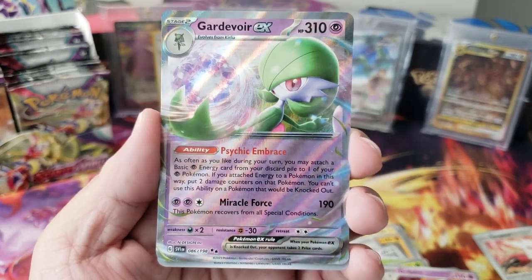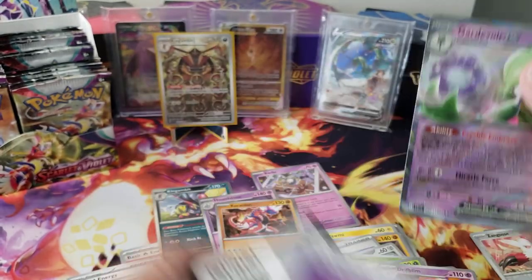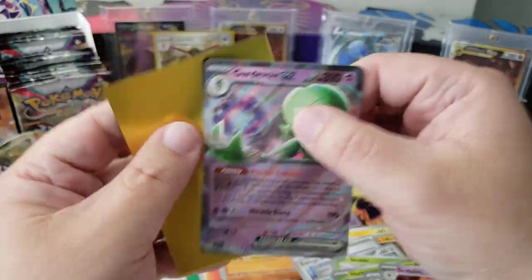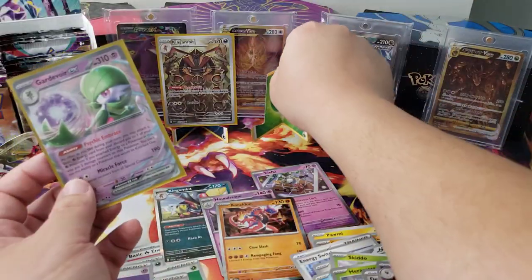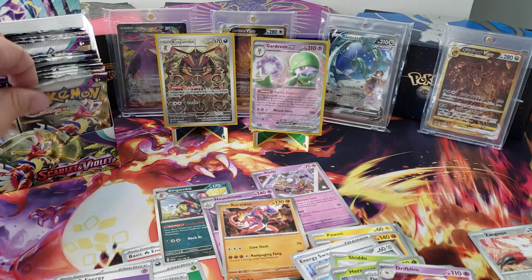Gardevoir EX — Psychic Embrace, recovers from all special conditions, that's not bad at all. So our next hit is a Gardevoir EX. Our versions of the EX are a little more muted than the Japanese versions — the Japanese versions are much more shiny, they pop much better. I don't know if that was a design choice or the print run was different.